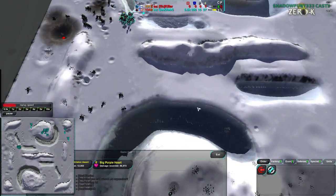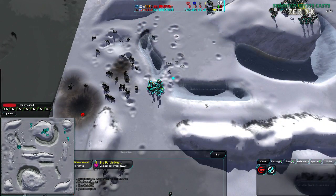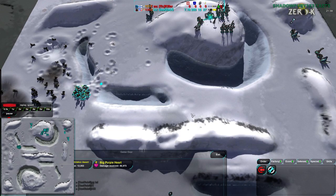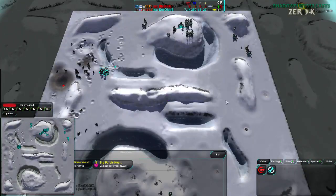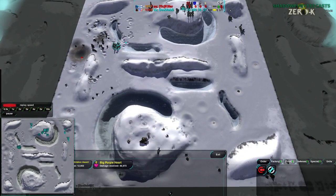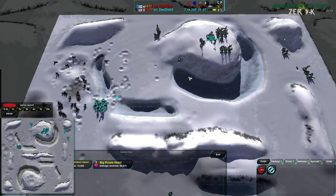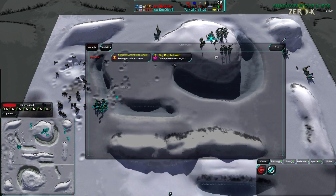Or maybe gnats — stun out the laser towers and then come in with glaives. Stuff like that, given that he went for a gunship start, would probably not have been a bad idea. But anyway, that is Deebs winning the game.